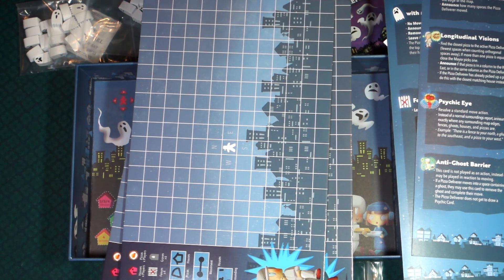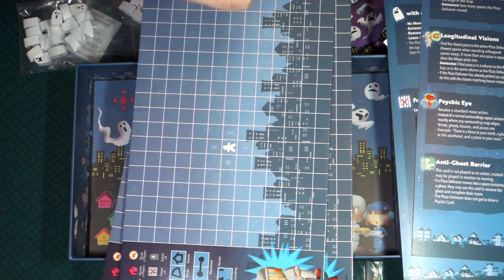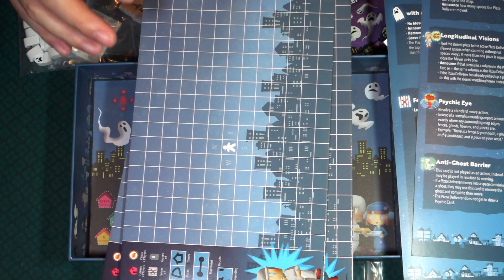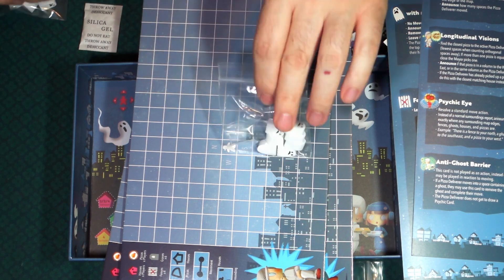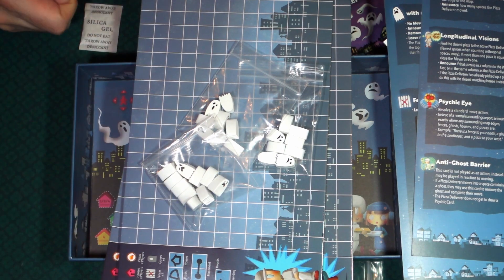That is everything that comes in the box of Psychic Pizza Deliveries: Go to the Ghost Town. If you have any questions please let me know down in the comments below. Give us a like and subscribe if you like this kind of content — I do have more games from them. Until next time: I ain't afraid of no ghost!